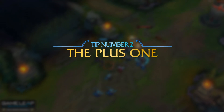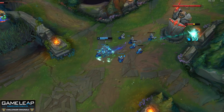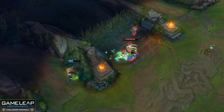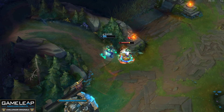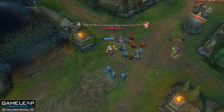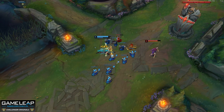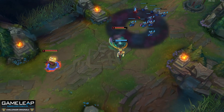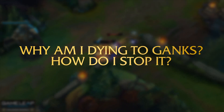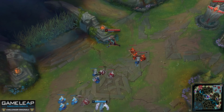Tip number 2: the plus one. As a mid laner, who would you invite to join the party? Your jungler — they are your plus one. But I'm not interested in your plus one; I'm interested in the opponent's plus one, and in this game it's Graves. Mid lane is never just a 1v1, and I'm willing to bet some of you have said jungle diff after you die. The enemy jungler may be having a better game, but the reason it's a jungle diff is because you died and gave that enemy jungler extra gold. The real question is: why am I dying to ganks, and how do I stop? Look at Knights in this game — why is he hugging one side of the lane?